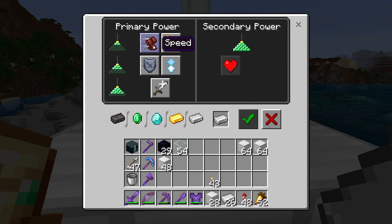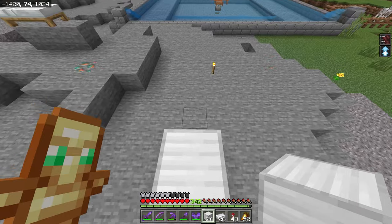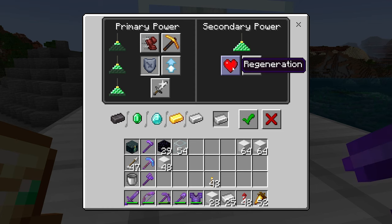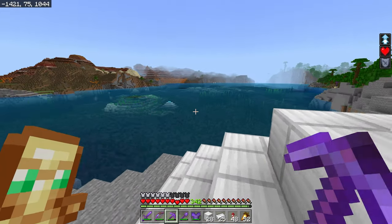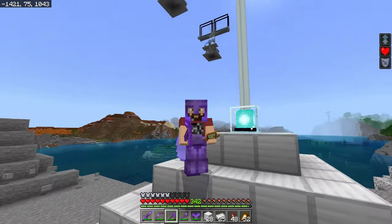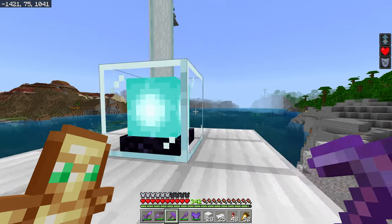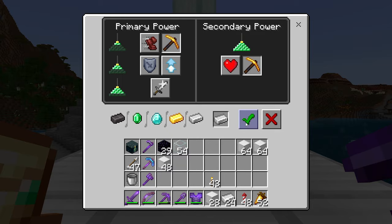We can do the same with Jump Boost 2 — check that and now we can jump incredibly high, I think two blocks high. There's also a new effect available: Regeneration. So if you're going to get in a hard fight, you can load up Resistance and Regeneration together. Not only will you take less damage but you'll also regenerate health faster, making harder battles a lot easier to deal with.